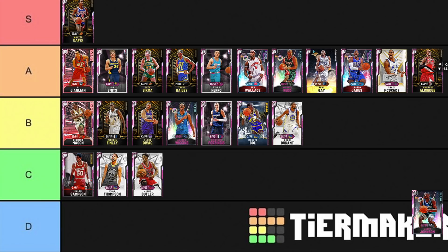Then we've got LaMarcus Aldridge — A tier. I like Aldridge, I think he's really solid as a pick-and-pop jump shooter who can play a bit of defense as well, especially at the center position. When you have someone like Sigma too, it's hard to argue that Aldridge is worse than Sigma.